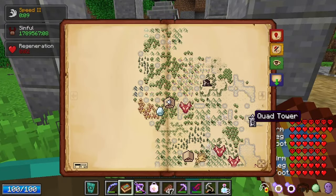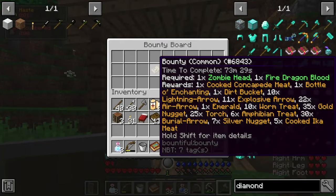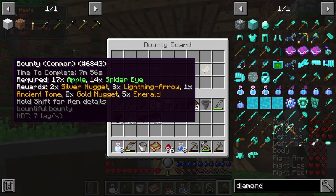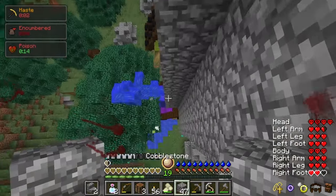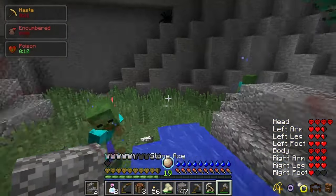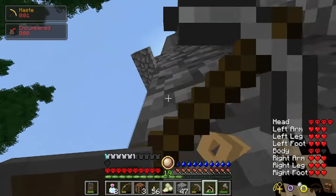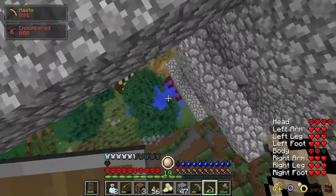Craft an atlas — it's basically a vanilla map but way better. Make sure to check the bounty board in your village and complete any easy bounty for extra silver and emeralds down the line. In case of a fall, either have feather falling boots equipped, a water bucket, or a grappling hook in your hotbar. Note though, grappling hooks can kill you, so I wouldn't recommend using them unless you know how to use them.